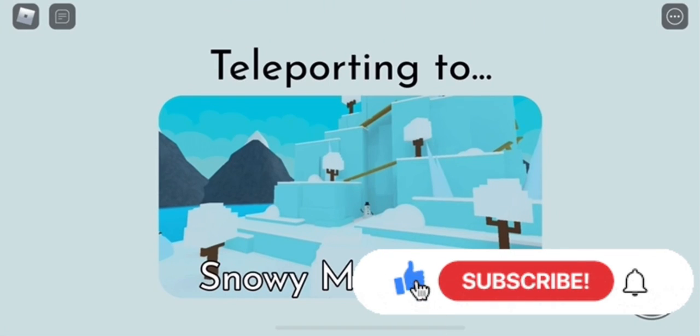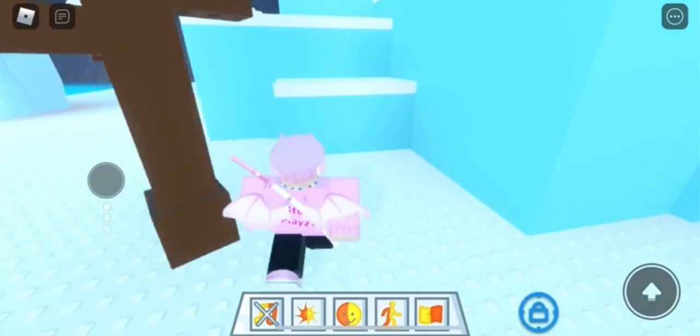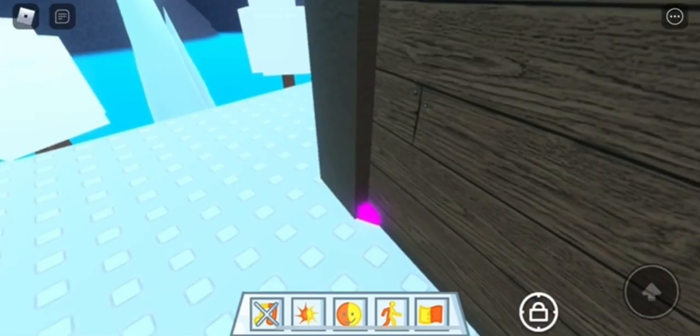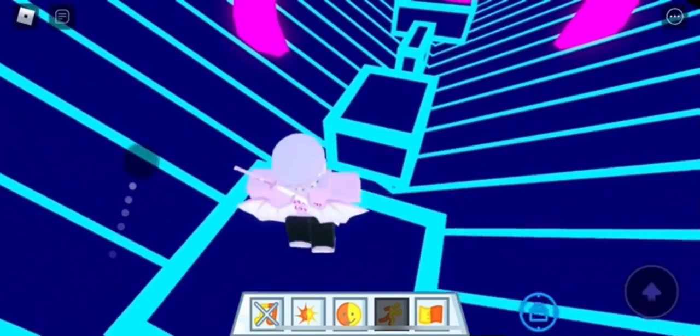Once you teleport over to the Snowy Mountains, you're going to go over to the cabin and go to the back of it, where you'll be able to find a pink little square. Once you're there, you want to go ahead and touch it, and you're going to need to do an obby. This one I would say is about medium difficulty.